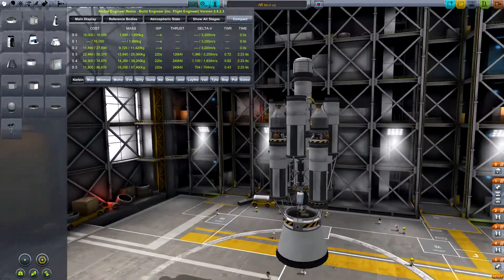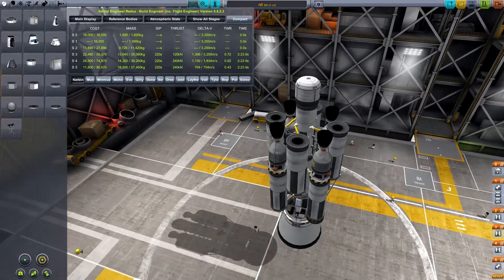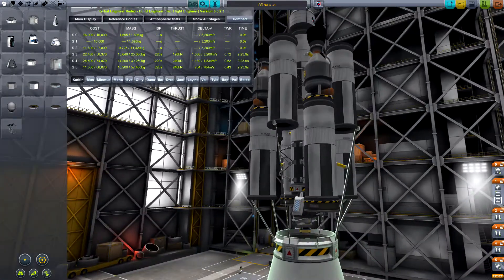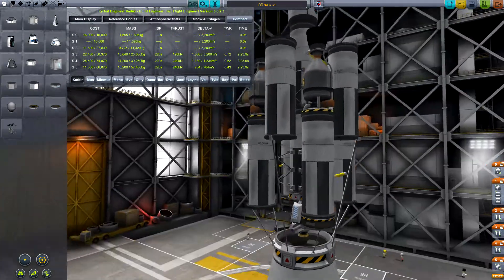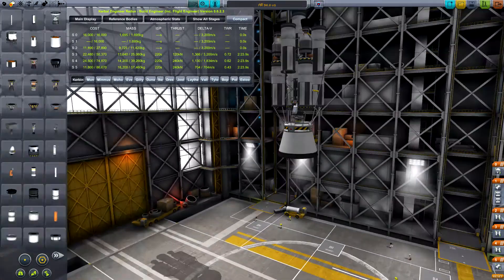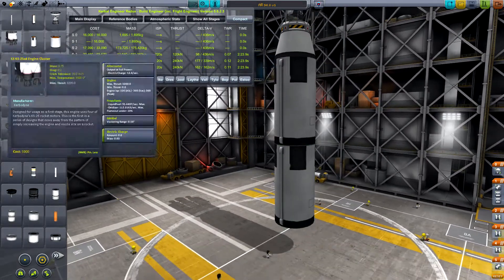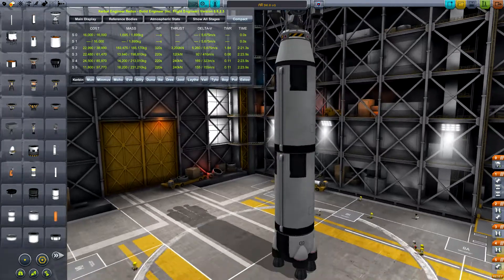It's a minor update in between major ones. First things first, I need a pusher — something to get up there and push that asteroid around to put it into a stable orbit, or maybe even prevent it from hitting Kerbin. I say pusher, but it's probably easier if we pull, so I've got the engines pointed backwards. We'll see how that works out.